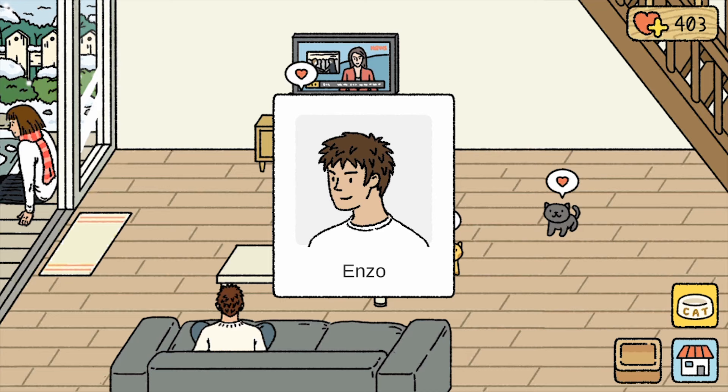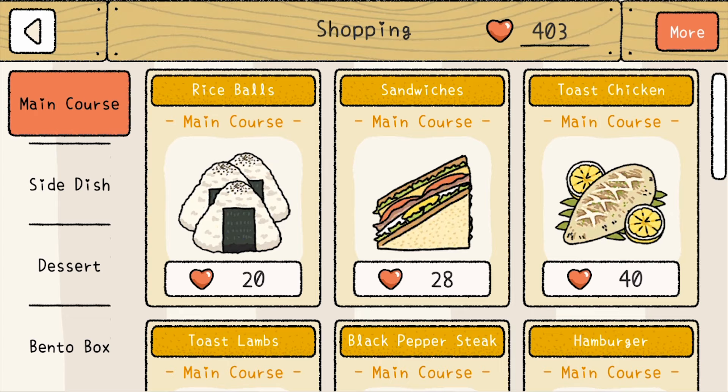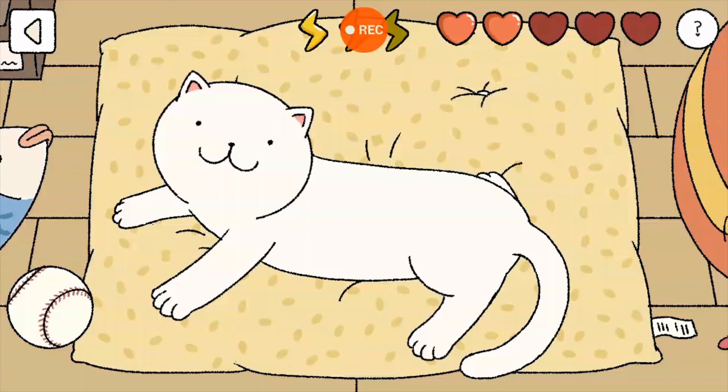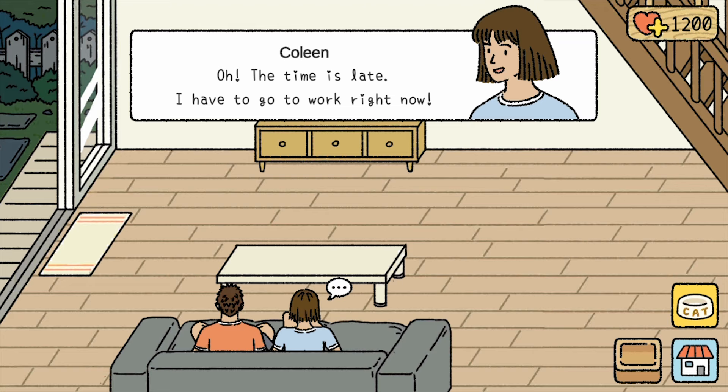First off, you have to understand that love is the name of the game — no, really. Since it's the game's currency, Adorable Home is mostly an idle game. You don't have to do much except give love to your cat, your significant other, and every other living being in-game.